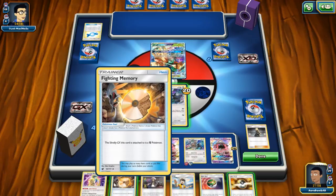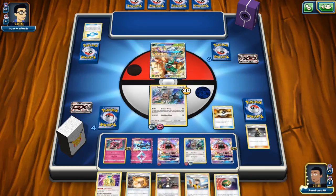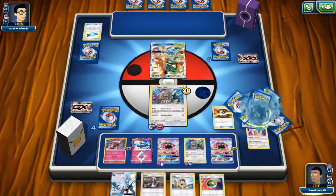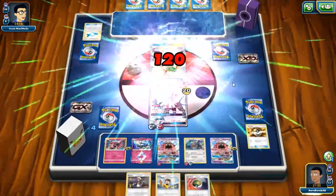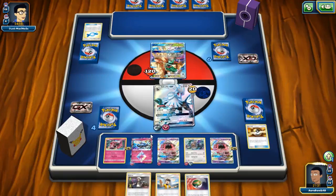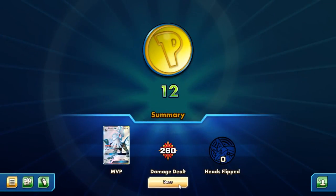That's not Fire Memory — unfortunate, there's not much we can do. I guess we just hit with Silvally's attack. I want to keep the Fighting Memory but I don't think he's playing Zoroark. No Fire Memory unfortunately but we'll just attack — not much else we can do. Beforehand I was only playing three Lillies instead of four; now I have to run four. There was this crazy Gardevoir game where I was just spreading constantly, non-stop Coco flips and Arceus spread.